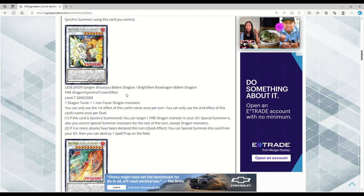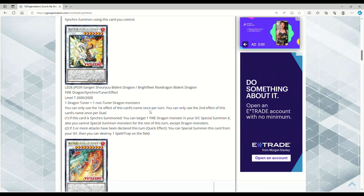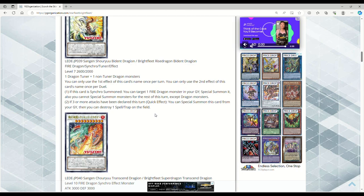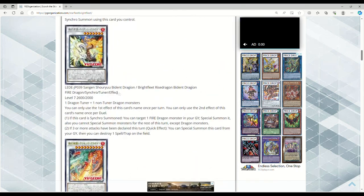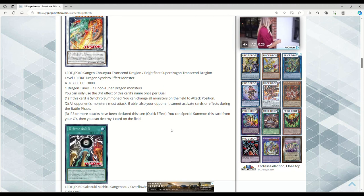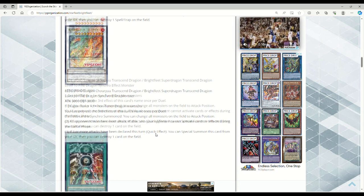There's also Trident Dragion, which is a very old card — I believe it's a Level 10 synchro, so keep that in mind for a potential stack. Also, Blaster is about to go through the roof in price because all these cards are Fire Bright Fleet. Next is Super Dragon Transcend Dragion — try saying that ten times fast — Level 10, Fire, Dragon, Synchro, Effect Monster, 3000 attack and defense. That artwork is sexy.